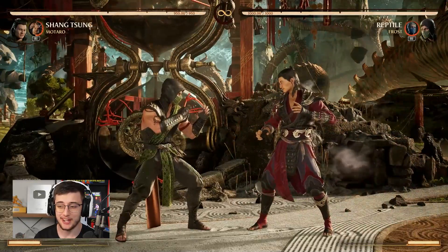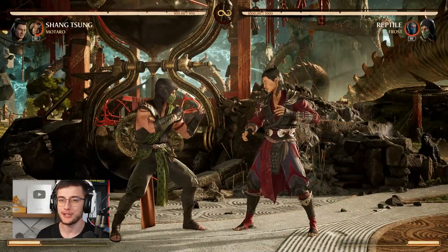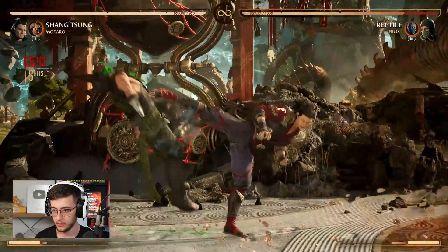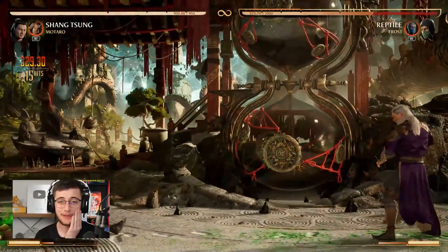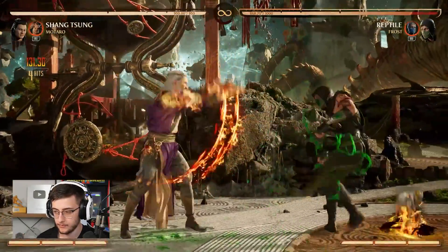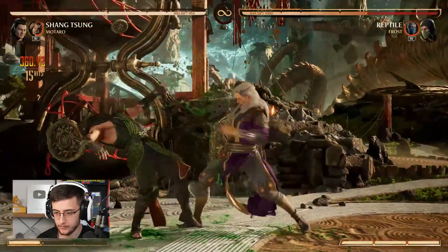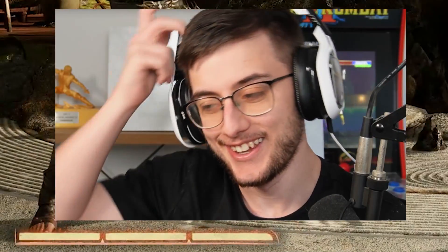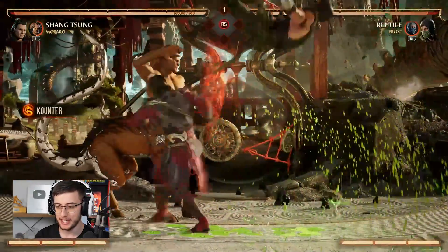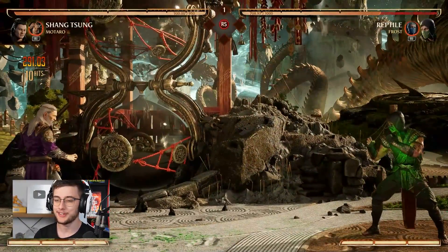Next up is his teleport which is very similar to Kung Lao's — actually I think it's a little bit better. It's very similar to Kung Lao's teleport where you can get some pretty crazy combos from the triple fireball full screen. Motaro also has this projectile reflex — from what I'm seeing with this character he can't really be zoned. I think he's going to be really good with zoners and against zoners, so it's going to take a bit of time to get used to him.